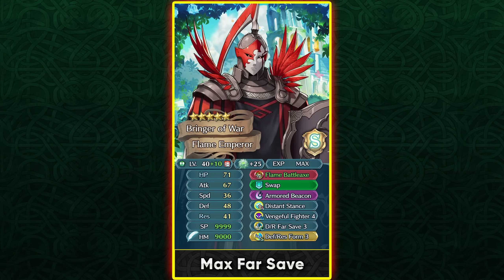For a far savior build, run Distant Stance with Armored Beacon. Vengeful Fighter 4 from Young Hector gives follow-up negation and an attack debuff stacking with all other attack debuffs, plus special charges which is nice with Armored Beacon. Even though Flame Battle Axe lacks minus special cooldown, Armored Beacon is amazing because it provides unpierceable damage reduction against the enemy's special, very helpful against pre-charged enemy specials. Only recommended if you really want to run them as a far savior.